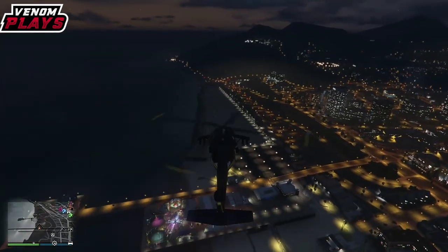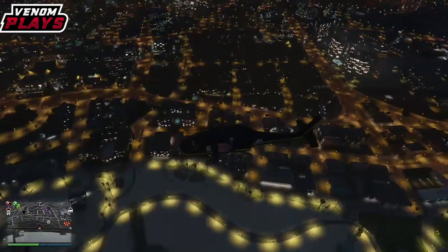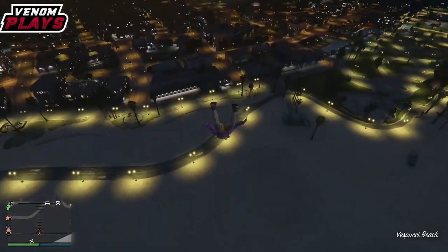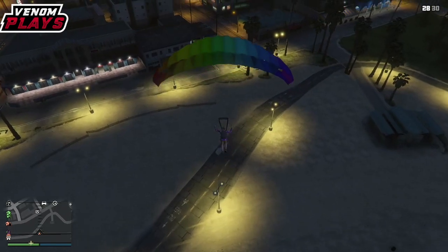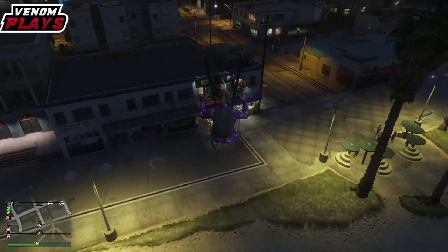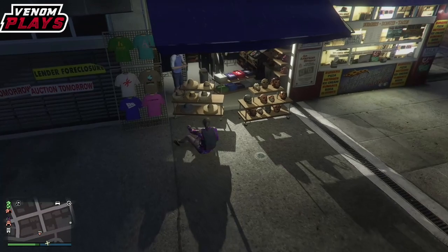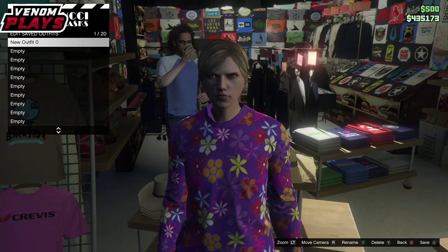What you need to do from here is take a helicopter or an Oppressor and fly way above the actual Maze Bank store. Then simply skydive out and parachute on top of the tables within the Maze store. As soon as you land, spam right on your d-pad so that you go into the option of either hats or masks. If you've done it correctly and got in really quickly by spamming right on the d-pad, then save the outfit.